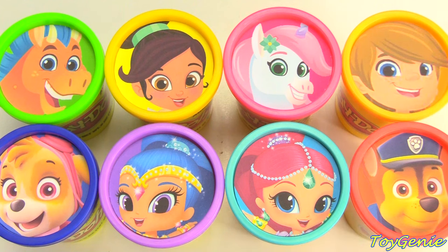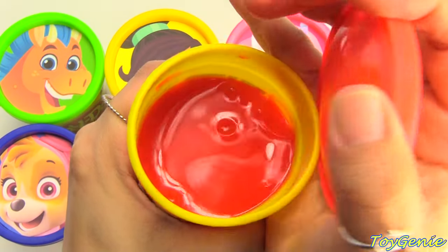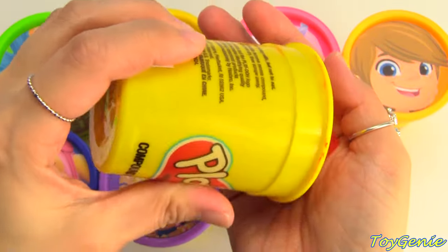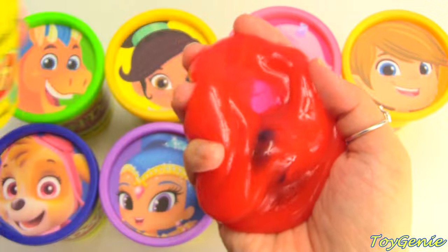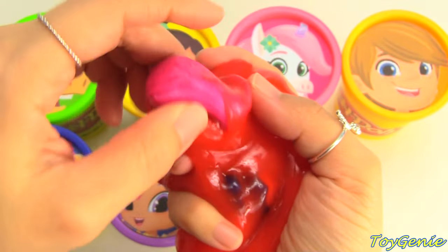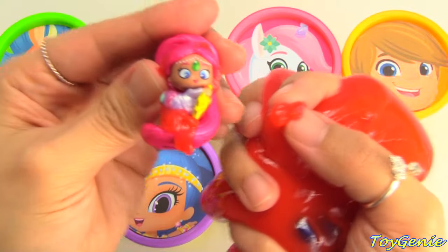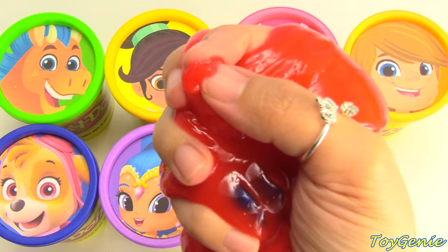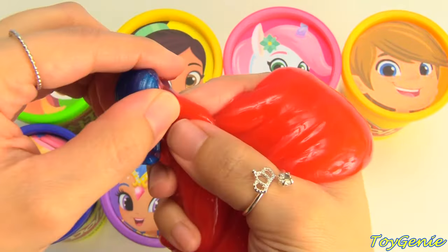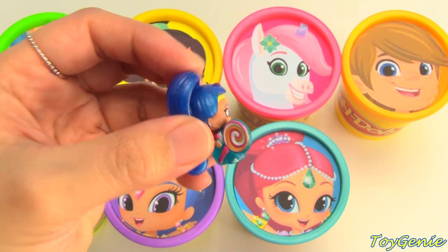Nella stopped on Chase! Chase is on the case! Let's see what's inside of Chase! Red slime — I thought it was going to be red Play-Doh! Who's inside? Something pink! Shimmer! Say hi to Shimmer everyone! The slime is oozing all over! What else is inside? Shine! Shimmer and Shine were hiding inside of Chase! And look — Shine even has a lollipop with her!